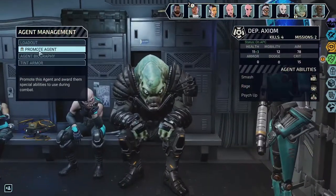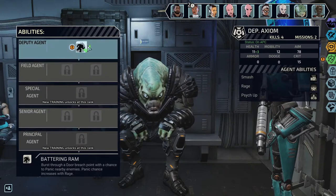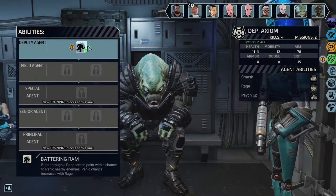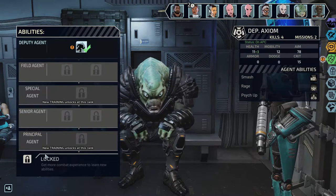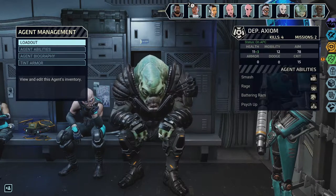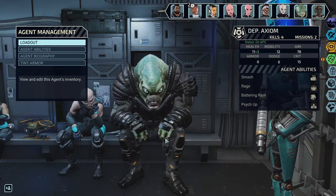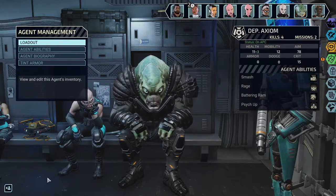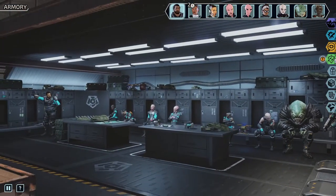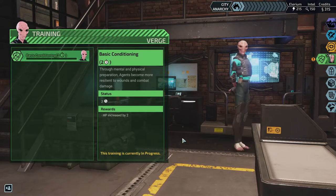Verge has completed training to unlock potential. Riverside has risen to four. Promotion for Axiom too — Battering Ram: burst through a door breach point with a chance to panic nearby enemies. The panic chance increases with rage, so if we can get him angry enough when he's huffing and puffing — maybe he just has weird anger issues. We have space in here now. Selecting a unit — Verge is going right back in for basic conditioning.